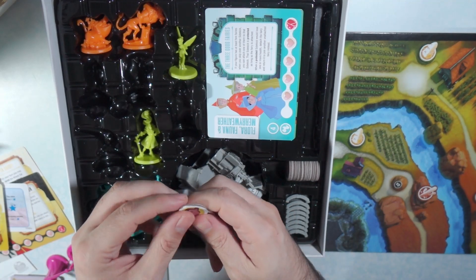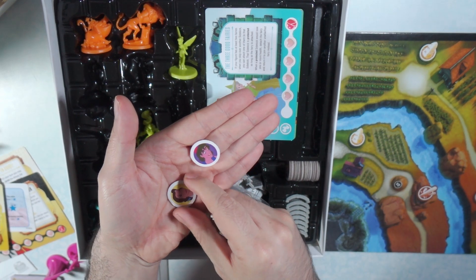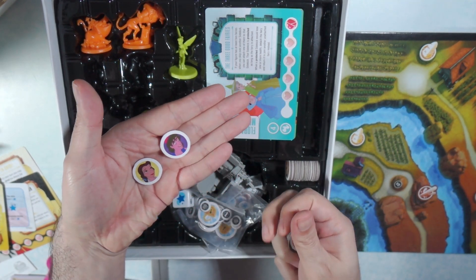Each sidekick is going to have a hero. Here is Belle and Aladdin, and these are the tokens representing them — they're going to be in the castle.